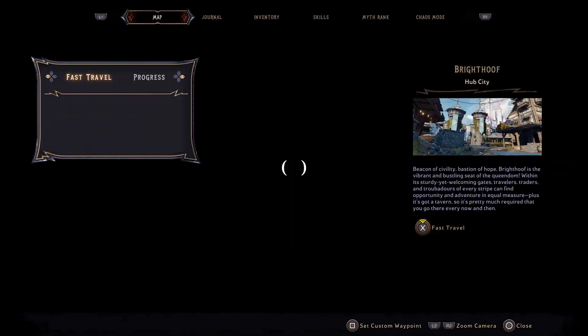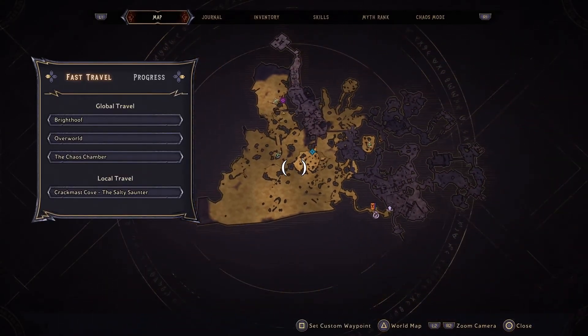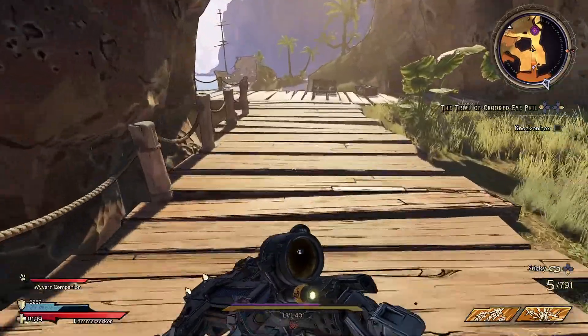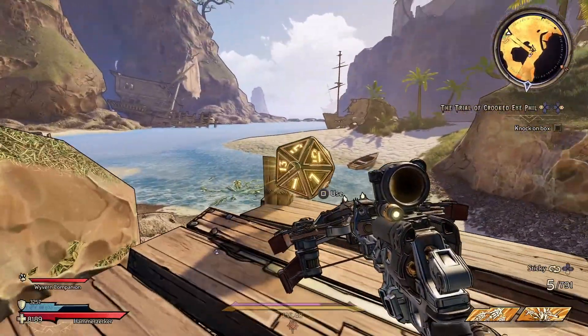Your next dice is in the far back, very open area of this map. It'll be on your right-hand side if your entrance is at the bottom. You just follow this pier down here and do a slight drop-down, and your dice is on the corner.